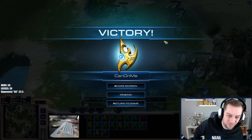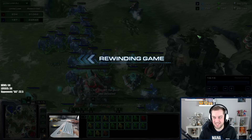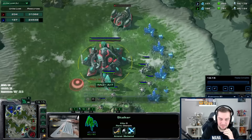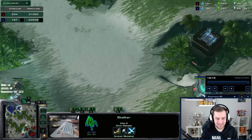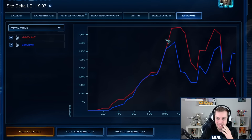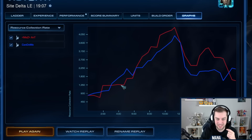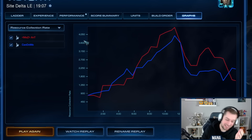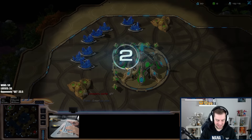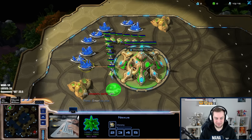I have the superior army advantage — GG! Oh my goodness, we actually made a comeback. I was so far behind in this game, but we traded 7,000 resources better. His blink-ins really cost him the game — he even made three more nexuses. I cannot believe we managed to pull this back after such a deficit in army value for pretty much the entire game. The only army advantage was right at the end.